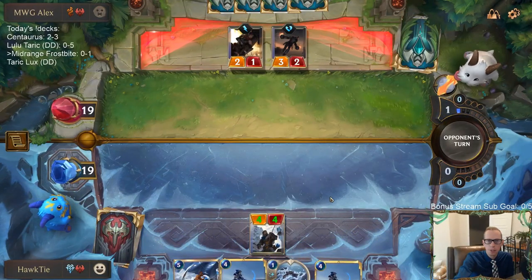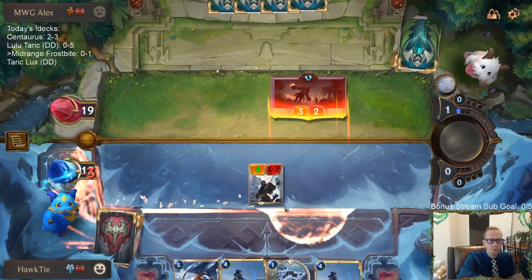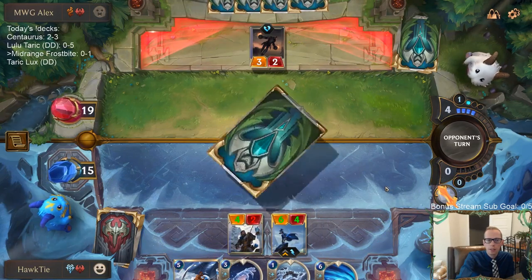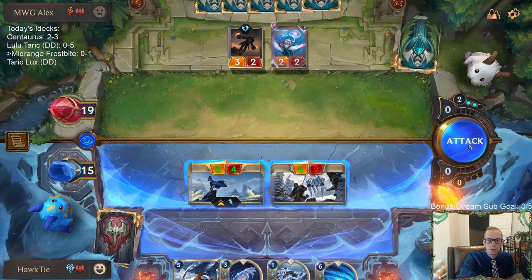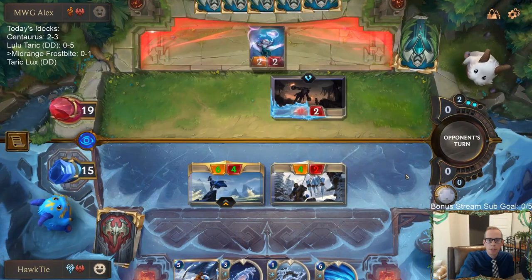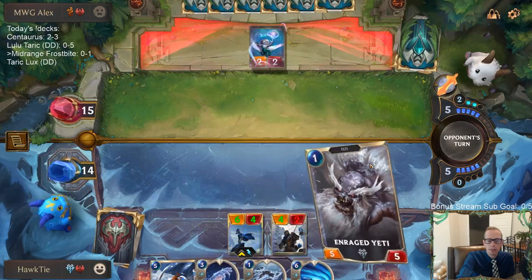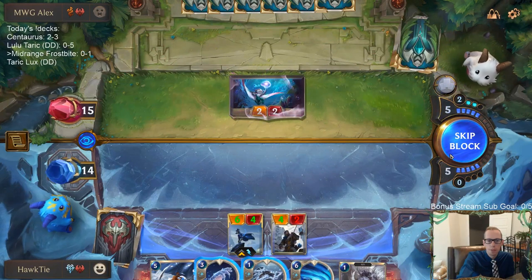That was the best possible card for them for sure. Game's pretty new and not super popular yet. The frostbite and the grenade — I would trade with trapper if they want to make that trade. They're blocking, so they deal damage to me for their Gangplank. Brittle steel, two out of five.